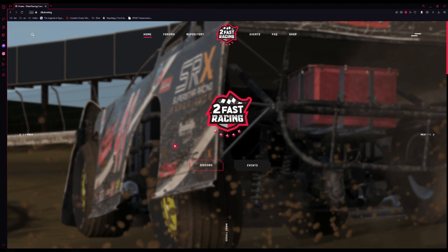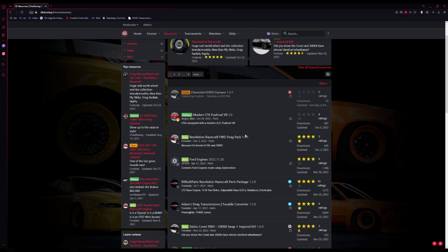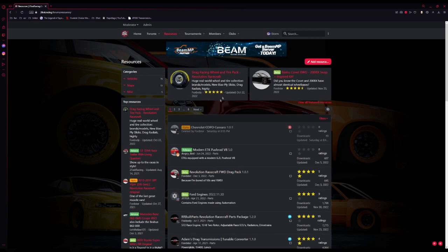What's going on ladies and gentlemen, my name is Storm. I'm the lead admin for the Two Fast Racing server and Discord. You guys have been asking me for a tutorial on transmission tuning and how to use the modded transmissions. We're talking about Adam's drag transmissions. You can get that on the Two Fast Racing resources repo. We'll probably be using the drag tires as well because they're easier to use.